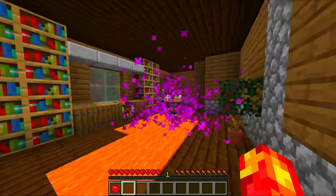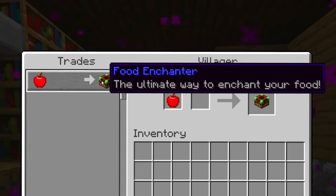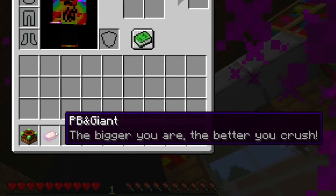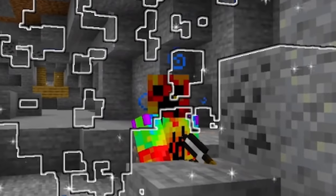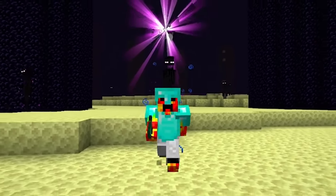Whoa, this village is insane! And this is definitely not your average villager. He trades you a food enchanter, but I only have one apple left. And what is this? A peanut butter and giant? This is Minecraft, but there's custom enchantable food. This custom food does some really weird, but also really awesome things. Can we eat our way to victory? Stay until the end of the video to find out.